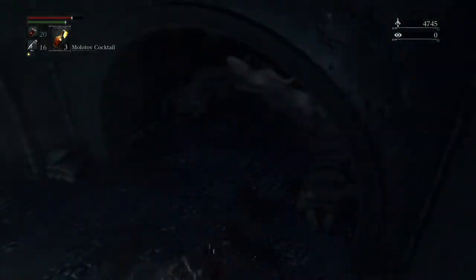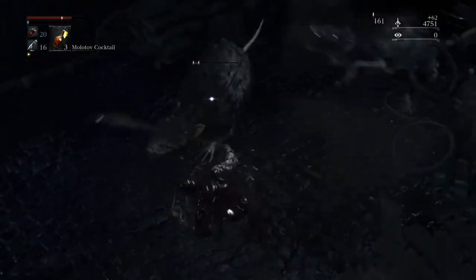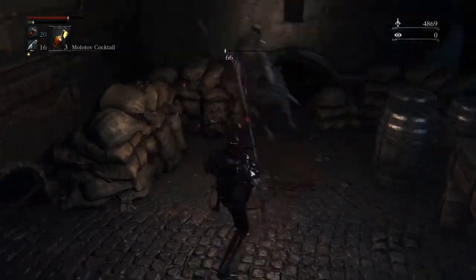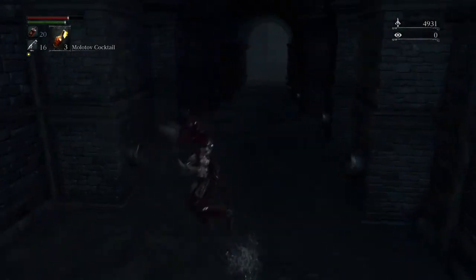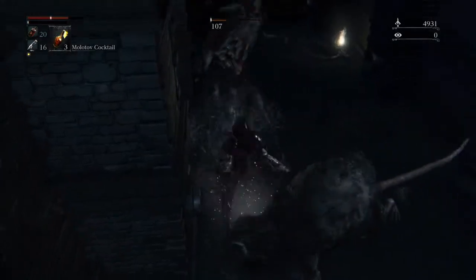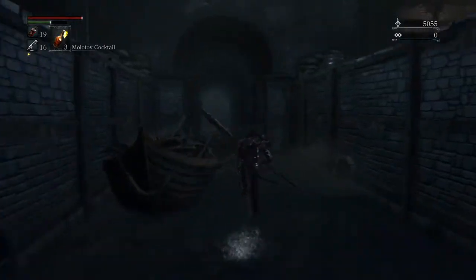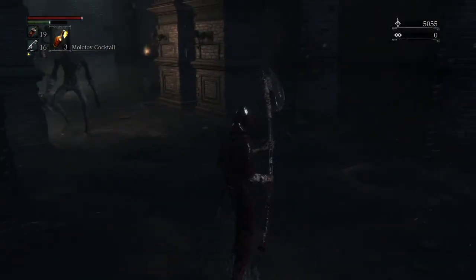Drop down here and get the items we cut down from up top. Watch out for the rats — they're easy if you get them one at a time, but you don't want to take on too many at once. At the end of this area there's a madman's knowledge — it gives you insight. Use it right away so that when you return to the dream the doll will be active and allow you to level up.